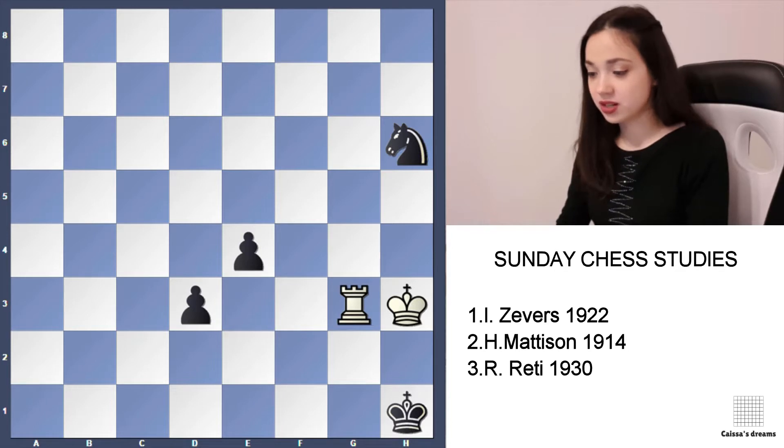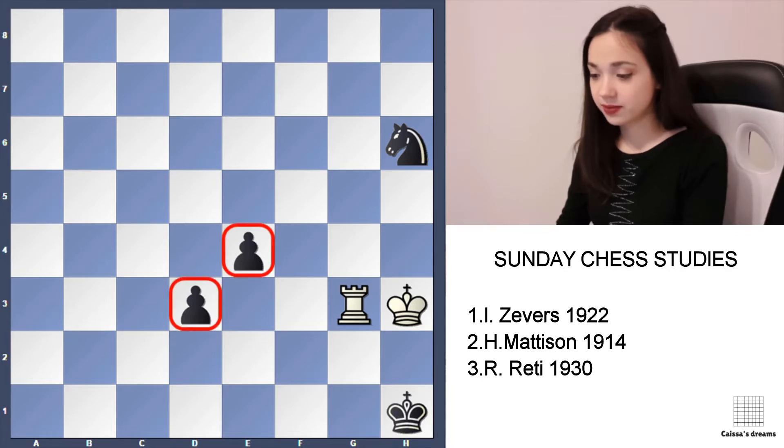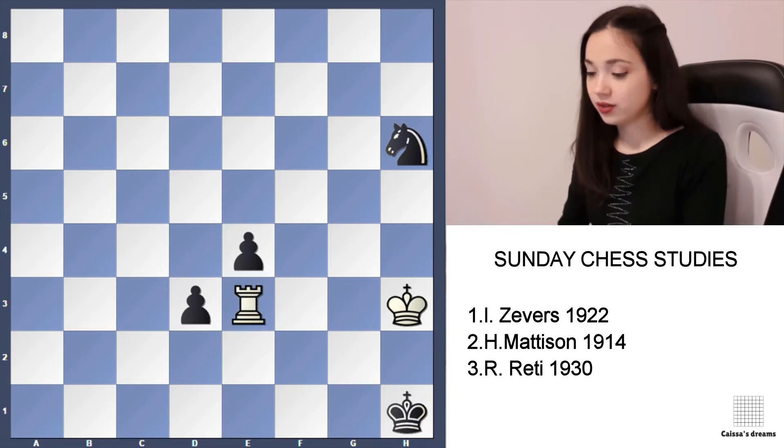In the first position, white should make a draw. We see that black is having dangerous pawns, but it is possible to stop them. Here is how: white should play Rook e3, attacking this pawn. That's why black needs to play d2 to threaten d1 queen.